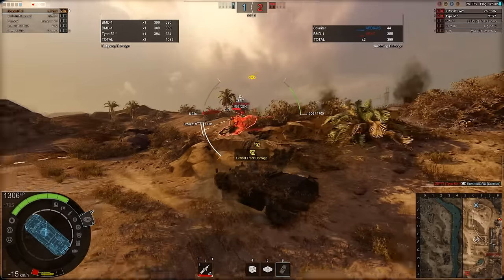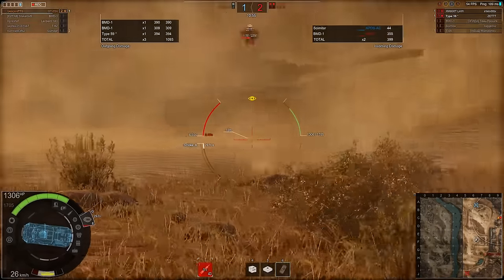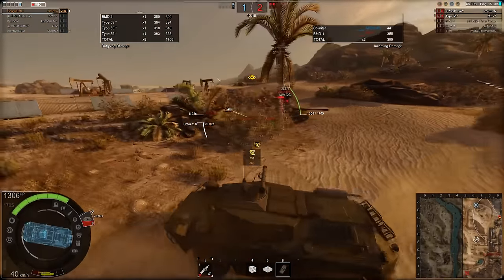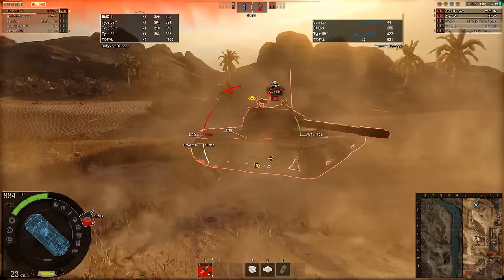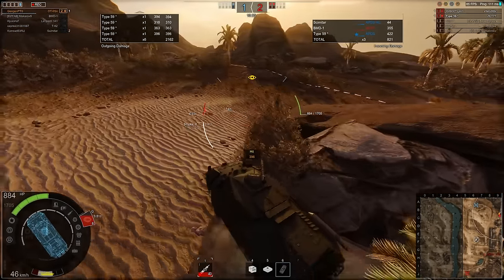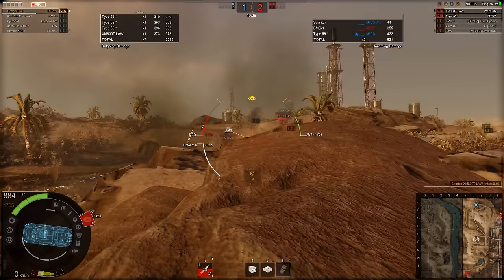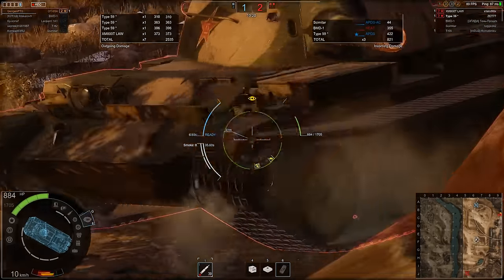Now we can see the difference in mobility between a Tier 3 MBT and a Tier 2 AFV. We can penetrate his lower plate very easily, and his turret traverse and track traverse is so slow in comparison to our four-wheel mobility. Just this rock getting in the way - we get hit there because of our poor driving. Trying to find a shot which isn't on the turret. We managed to get a pen there somehow at that weird angle. We managed to get one into the LAW for 300 damage, 370 damage - definitely getting bonus coefficient damage here on thinner armour.